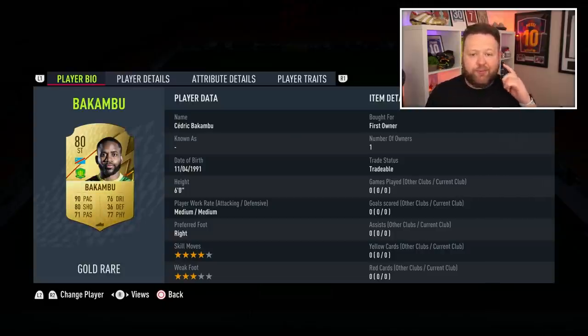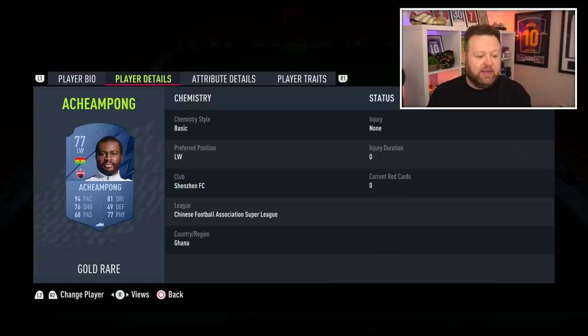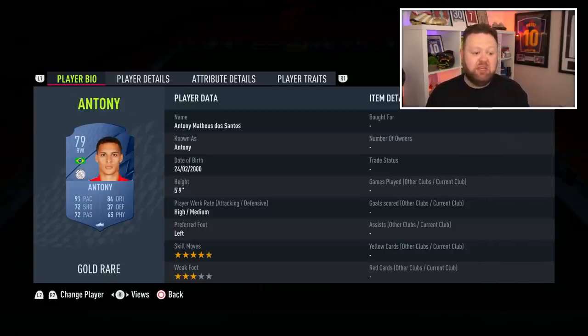Next up, Kan Boot — always a pretty good option at 90 pace, 80 shooting at the start of the game, and four-star skill moves. I can see a lot of people wanting to get their hands on him, because he's not going to cost much. You can link him in the Chinese Super League to this fella — four-star skill moves, 94 pace, 81 dribbling. Yes, please.